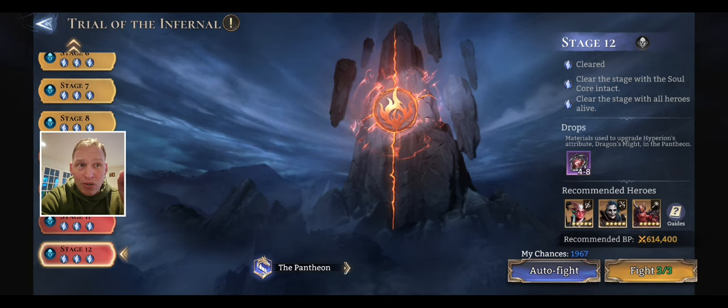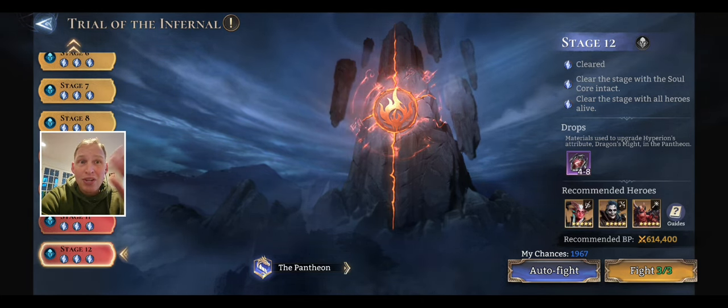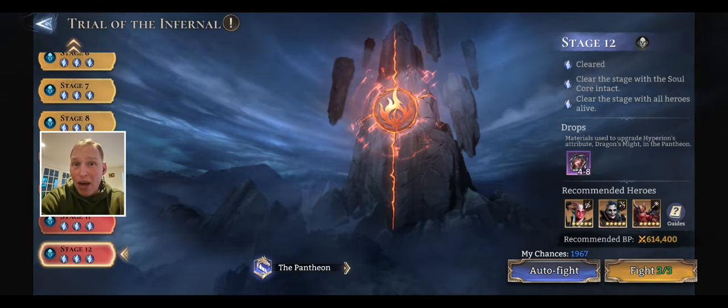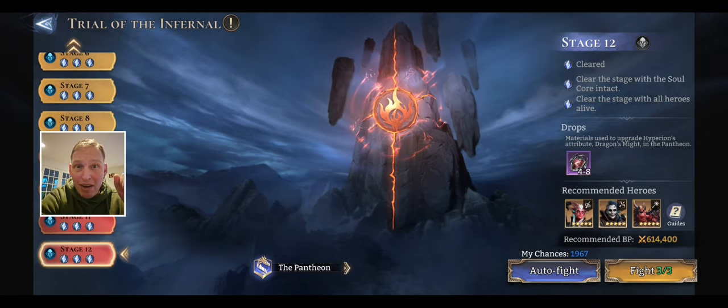You can do it once with all heroes alive and the Soul Core not intact — let one or two sneak by — and you can do it a second time with the Soul Core intact without all heroes alive. So people can die, but you killed everything and the Soul Core is intact. It can be done in two runs, and you unlock Power of Dominance and make your life easier.